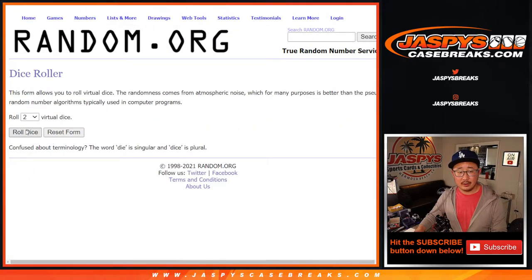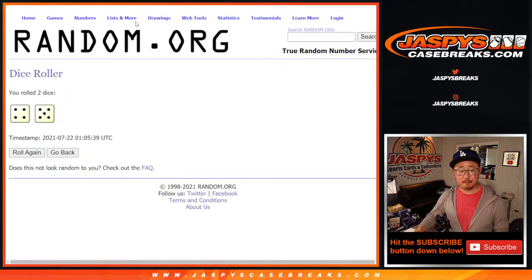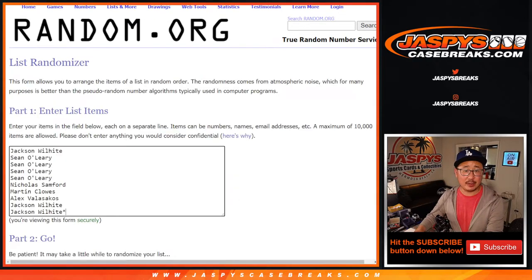There are the numbers right there. Let's roll it, let's randomize it. We got a 4 and a 5 — 9 times for names and numbers.